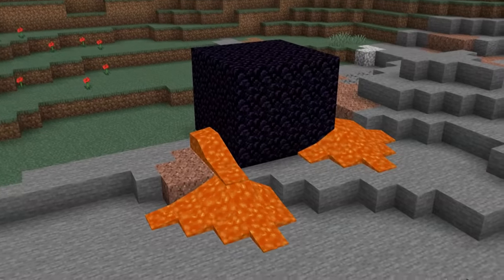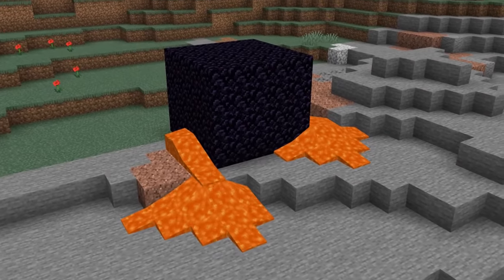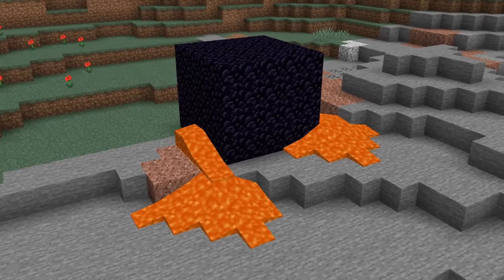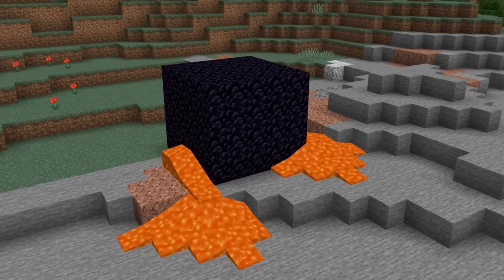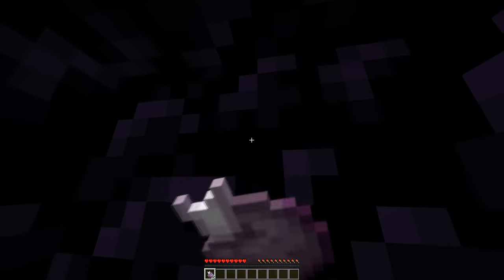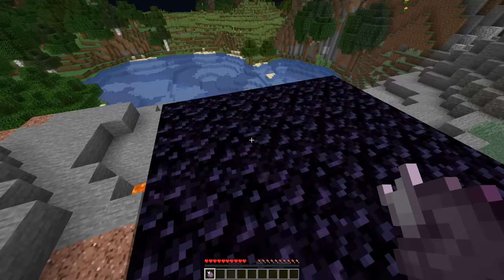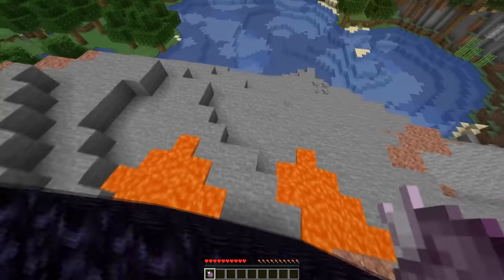It's common on the server to have your logout location trapped — meaning that someone will build a massive obsidian box just to suffocate you when you log back in. Eating a chorus fruit will get you out of this trap instantly. During combat, if someone is attempting to box you in, the fruit will let you escape.